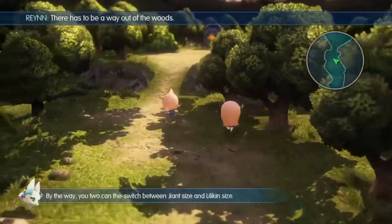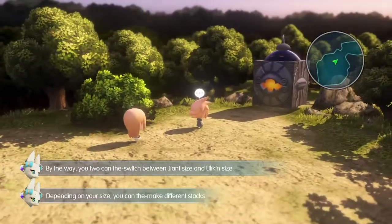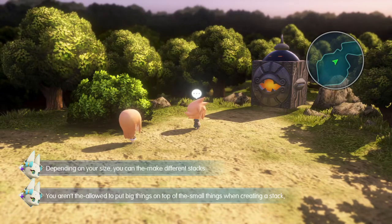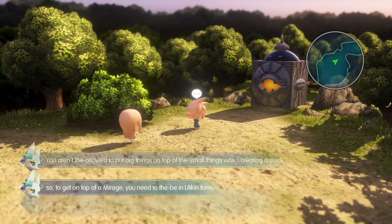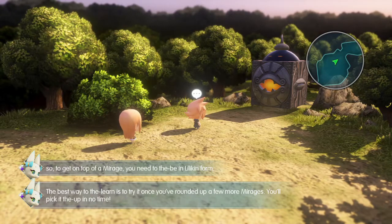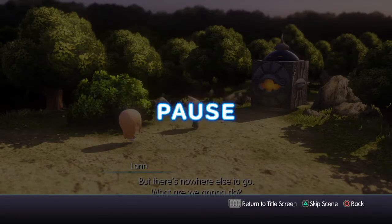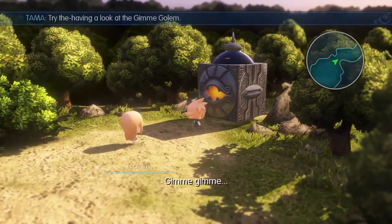She's telling you about stacks - you can switch between Giant Size and Lilikin Size, and depending on her size you can make different stacks. You won't be allowed to put big things on top of the stack. It's helpful information the first time you run through a game. Now we got into a scene we can skip, which is telling us to look at the Gimme Golem to see what it wants.